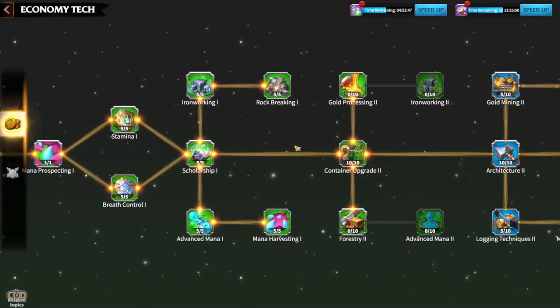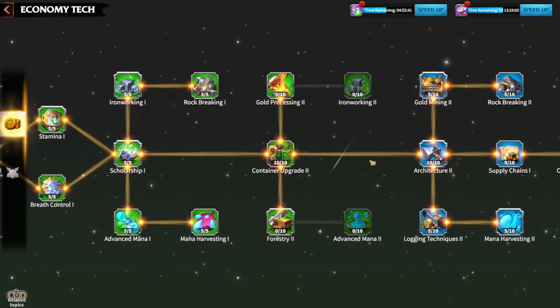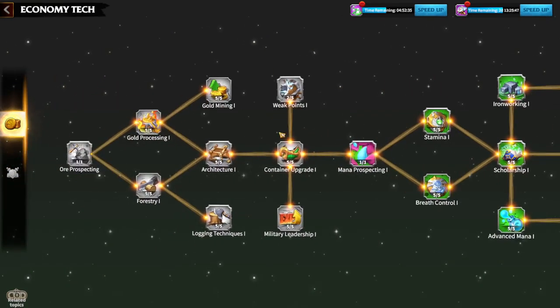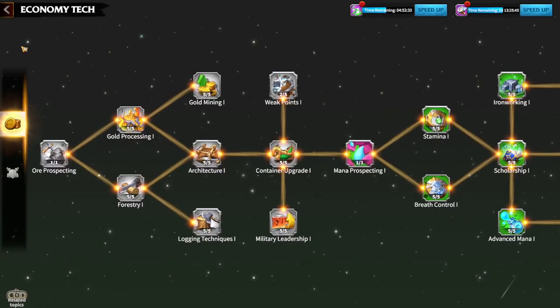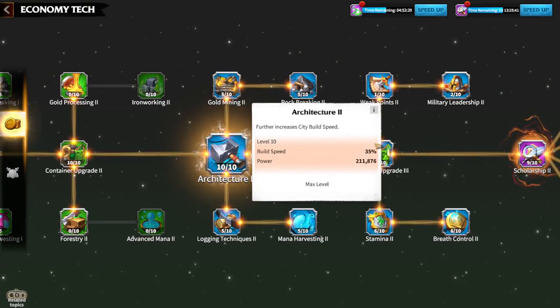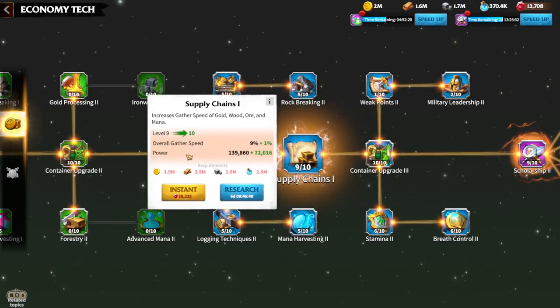You need to understand that as you move forward through the research technology tree, everything gets pricier and research time gets higher. So you need to have priorities. Whenever you are starting the economy tree, your main aim is to go to the architecture tool to the maximum level. It's really important to have that 35% building speed.